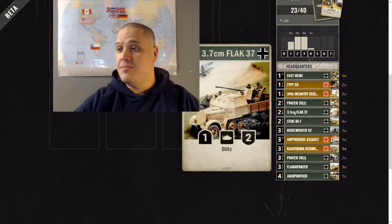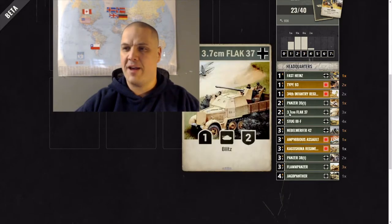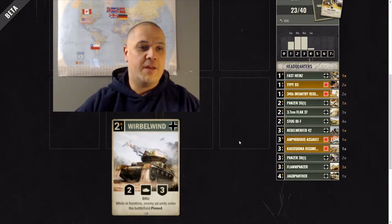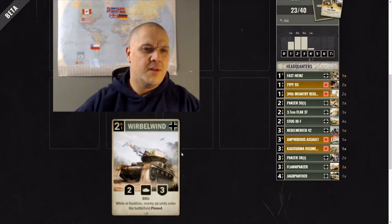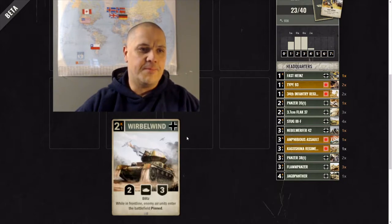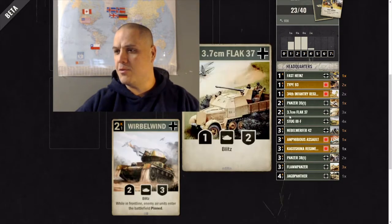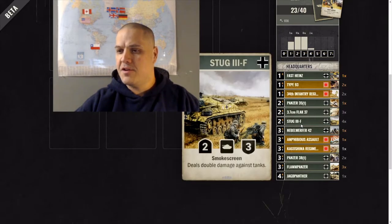The Flak is in here simply because I didn't have anything else — this is about making your decks from what you have and what you get from packs, which is the whole point of these budget decks. Eventually I can see the Flak getting swapped out, even though the zero operation cost is nice. The Wirbelwind from the Theaters of War set has blitz and also pins front-line enemy air units as they enter, which is a super good effect especially against air aggro — that's something I'd replace the Flak with.